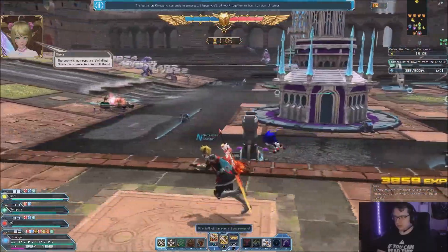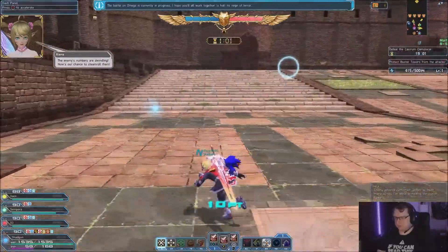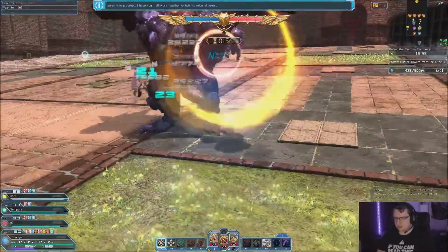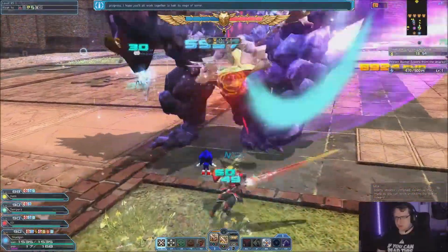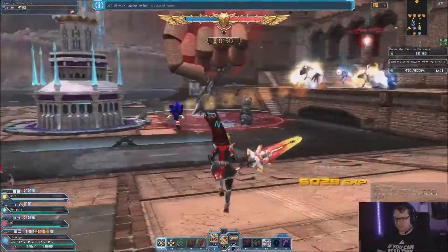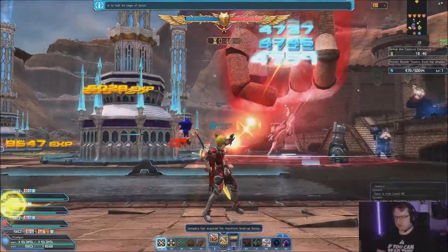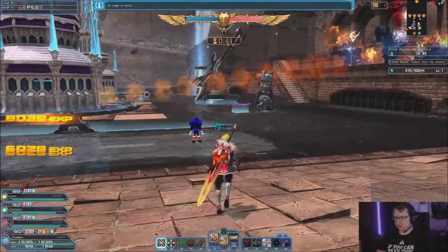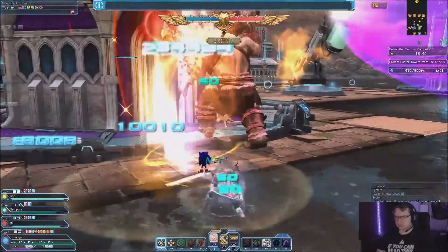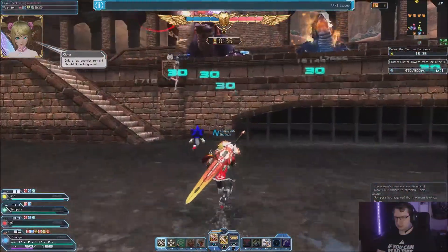Enemy numbers are dropping, and generally whatever happens, happens to the rest of them. We're going to keep purple alive. Leave my tower alone!